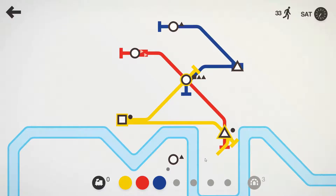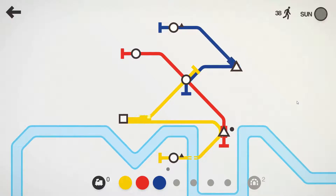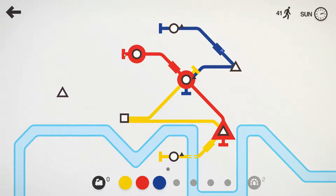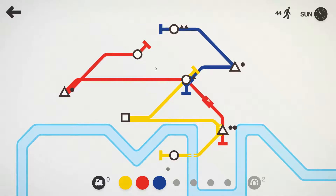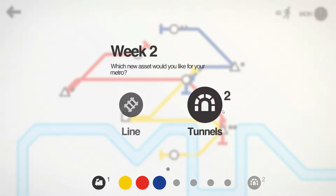You can kind of drag the view a little bit; you can't really zoom out — it kind of does that on its own. It'll zoom out automatically as new stops are added. And eventually you'll kind of level up, I guess would be the right term here. You can see it continues to go and we've leveled up.